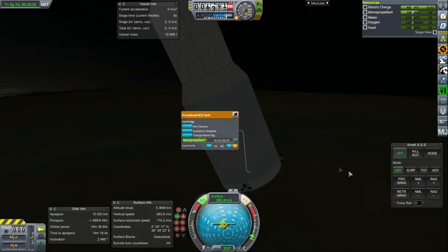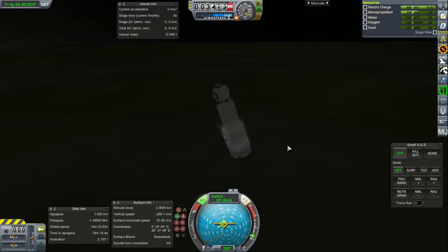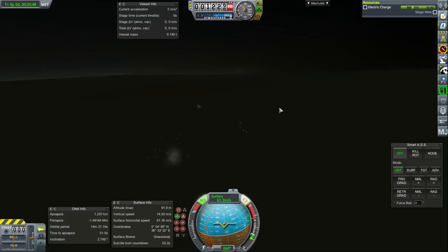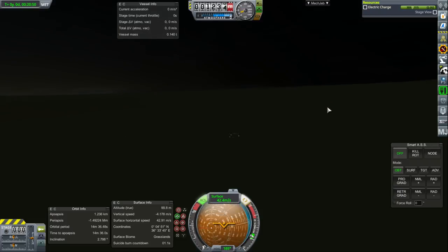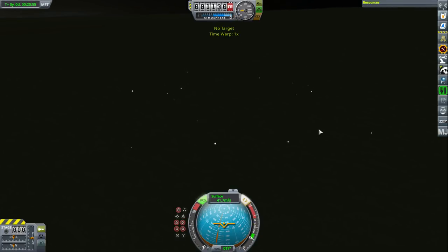Do you get the feeling that physics was just messed up with this thing somehow? Well, if it bounces off the ground, then we'll know physics had some issue with this. Nope — everything is totally alright. Definitely not physically glitched.